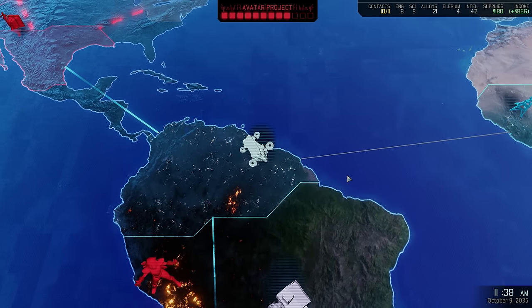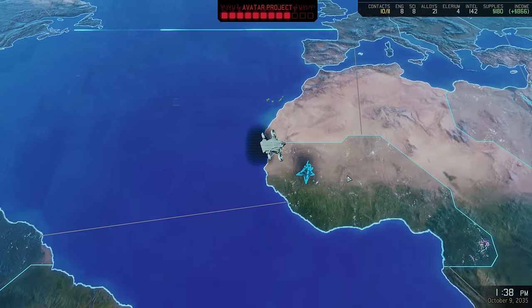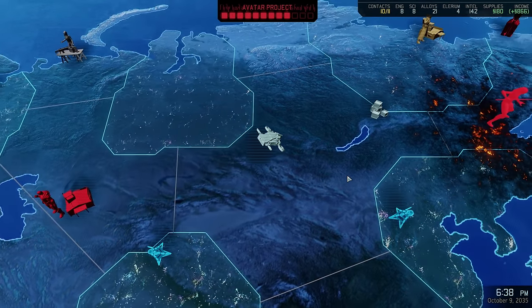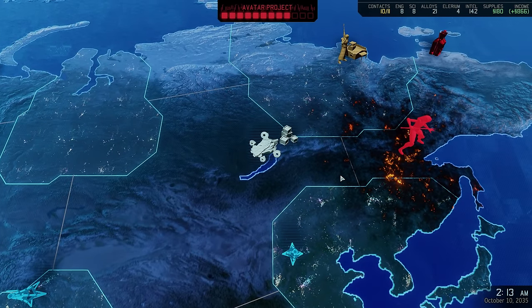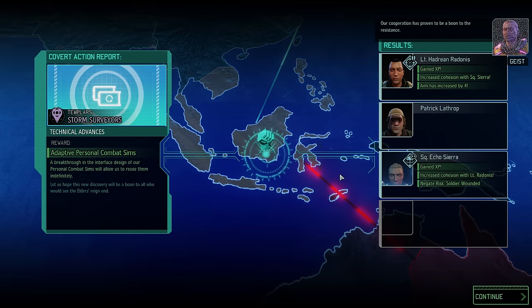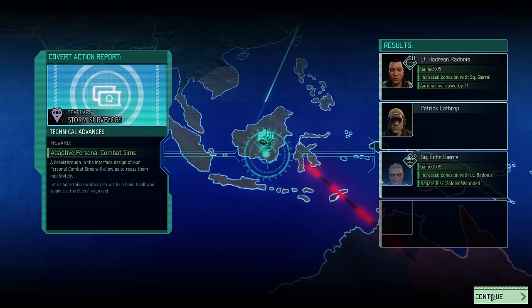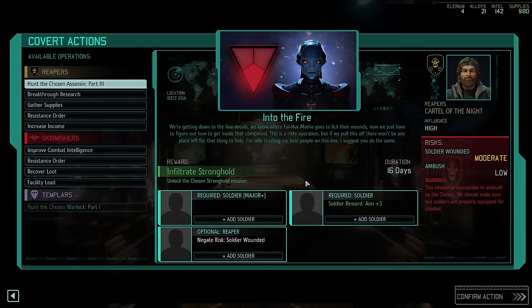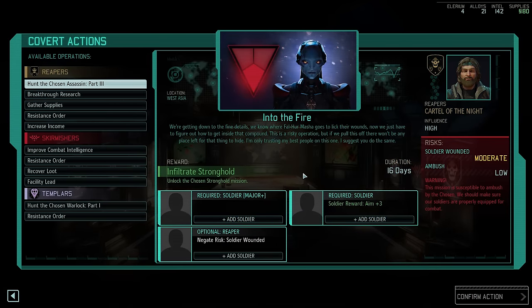Unless we get extremely unlucky the rumor should still be here in seven days. We have also just completed another covert operation and with that we can now freely swap out any and all personal combat sims — just one small bit of flexibility but it should make us a lot more powerful. The question now is which covert action to undertake next.